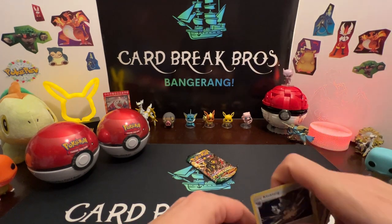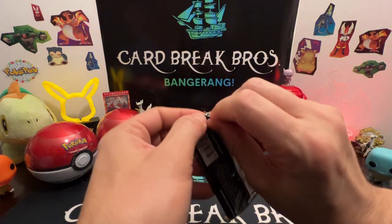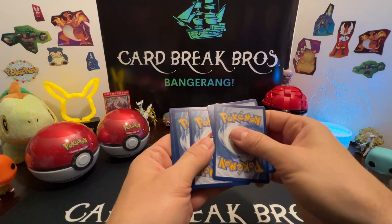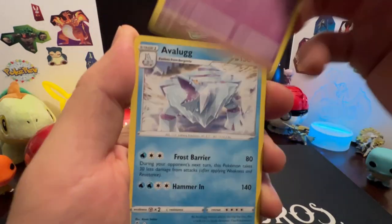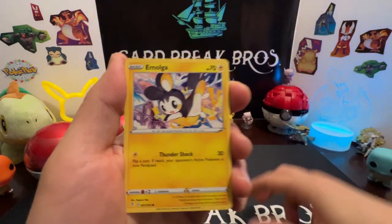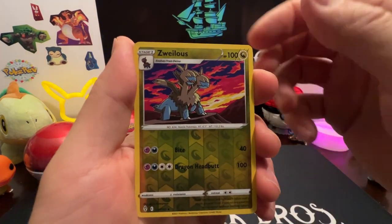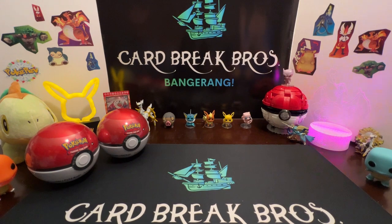Reverse and a Klinklang for our rare. For the next pack out of the Squirtle ball — Evolving Skies. Very tough pull rate. Leaf Energy, Booster Energy, Regidrago, Avalugg, Flapple, Emolga, Mareep — we got two Emolga! Tentacool, Zoroark, reverse into a Milotic rare. Nothing out of that Pokéball for Squirtle.